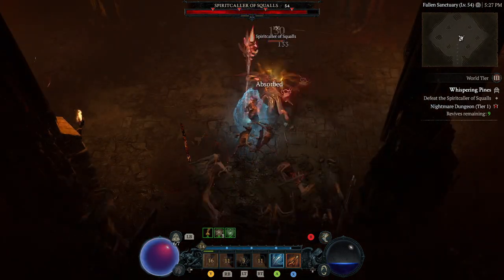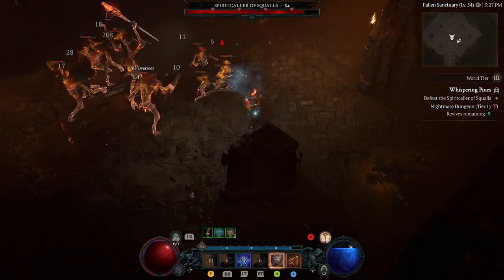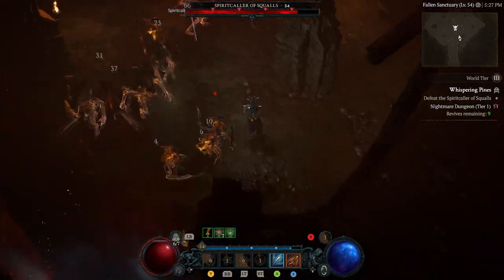Within a nightmare dungeon you will start to see drops of certain items like glyphs. Glyphs are used on paragon boards, but I'm going to be picking that up in another video in this mini series.